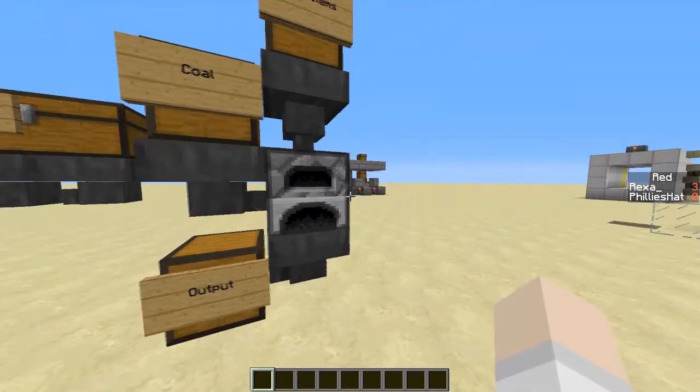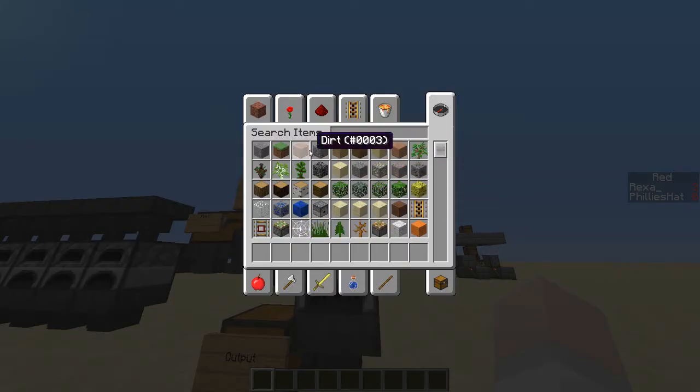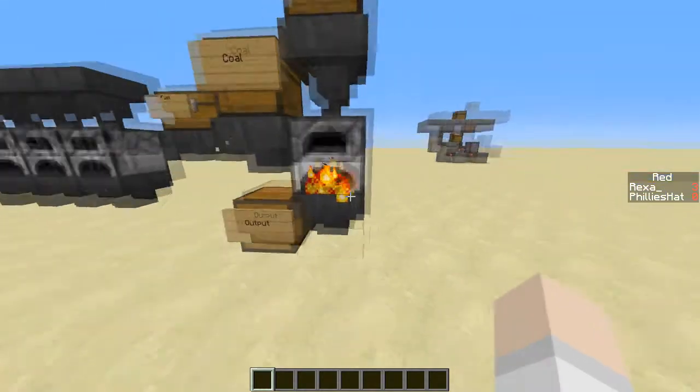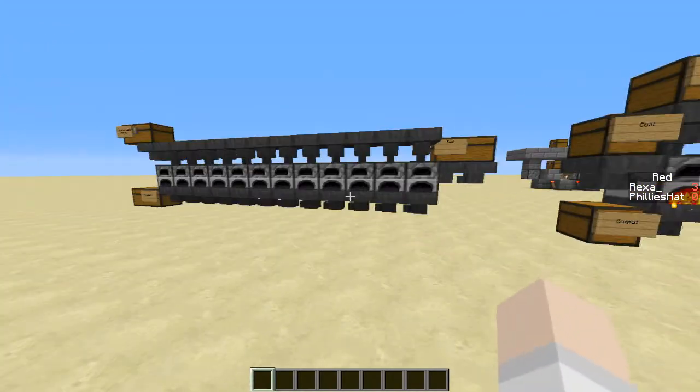So we put the coal into the side with a hopper, and we put the stuff we want smelted into the top. So let's say you want cobblestone put in there to get smooth stone. You'll see the item for a second then it's gonna go away — actually it went through the hopper and into the chest. So everything is all set up.